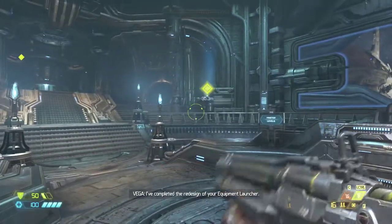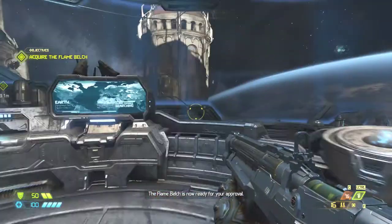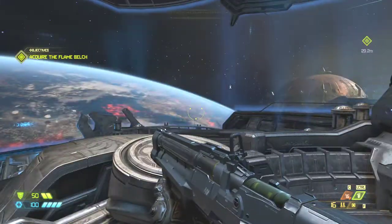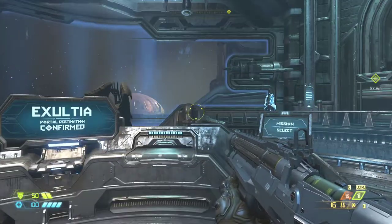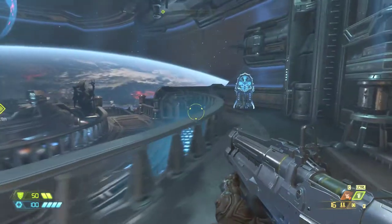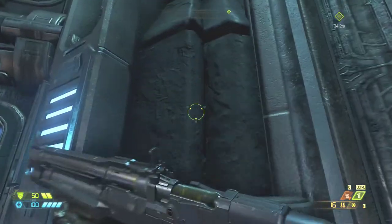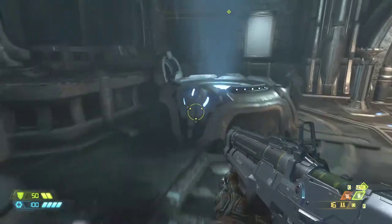Exultia. The flame belch is now ready for your approval. We seem to be on our starship, which is in and of itself extremely gothic looking. Why is it made of stone? Why do you have a stone starship? This is awesome.